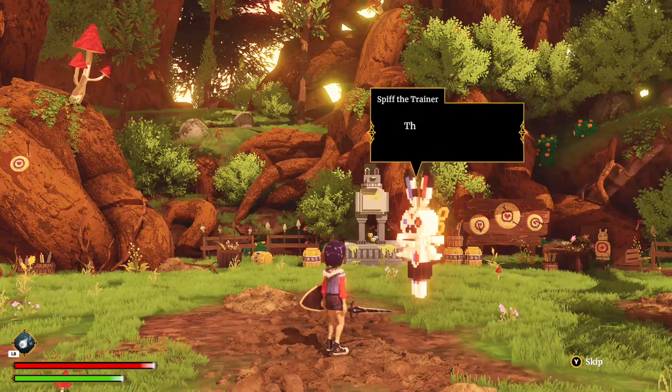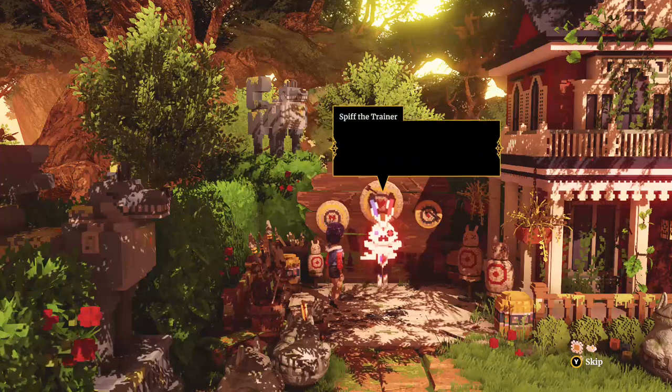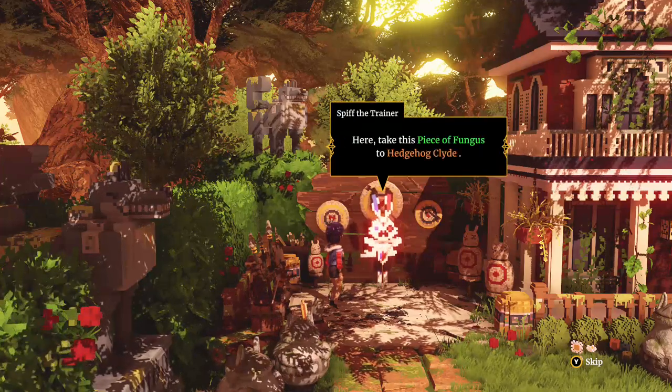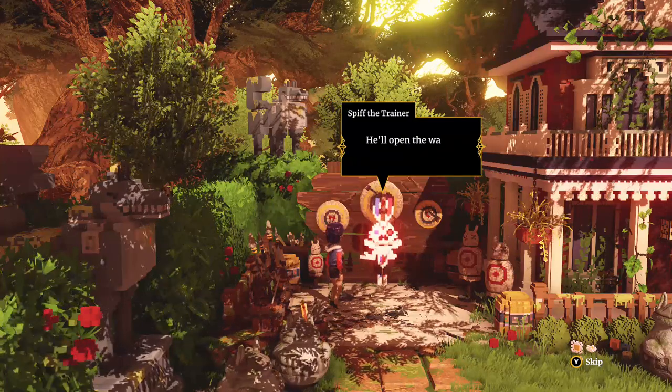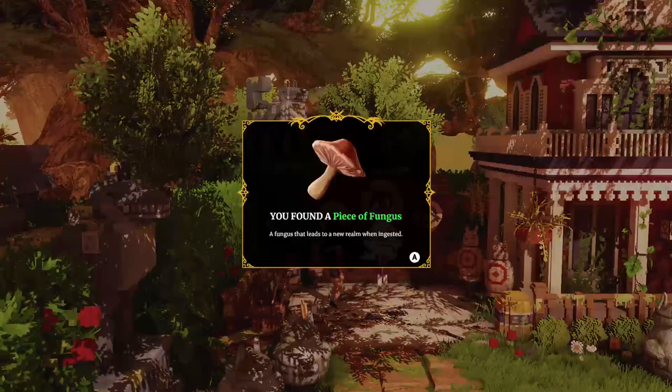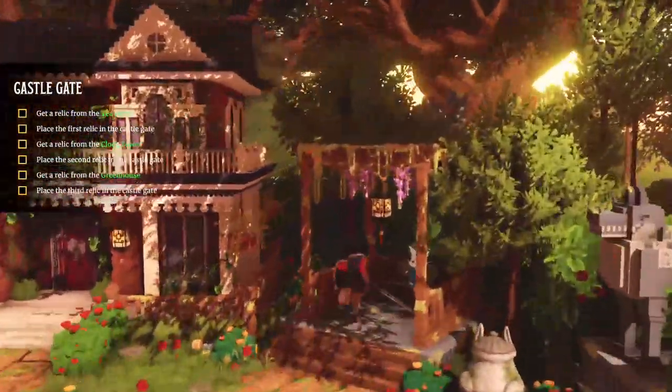The combat system is pretty straightforward. This concludes combat training. Quest complete. Take this piece of fungus to Hedgehog Clyde - he'll open up the way to the Mushroom Forest. So where's Hedgehog Clyde?